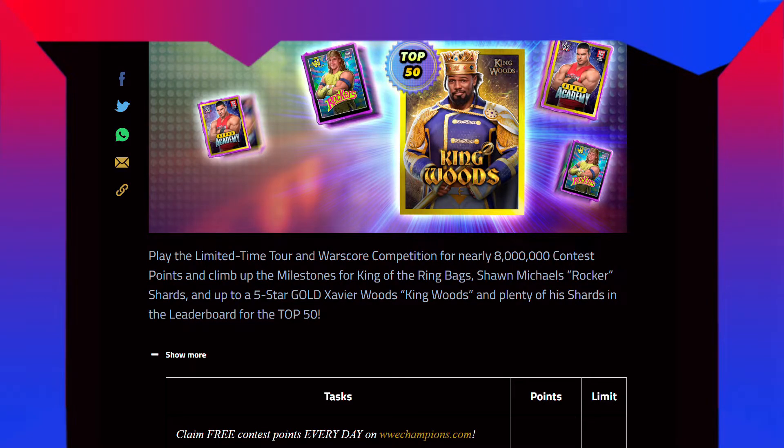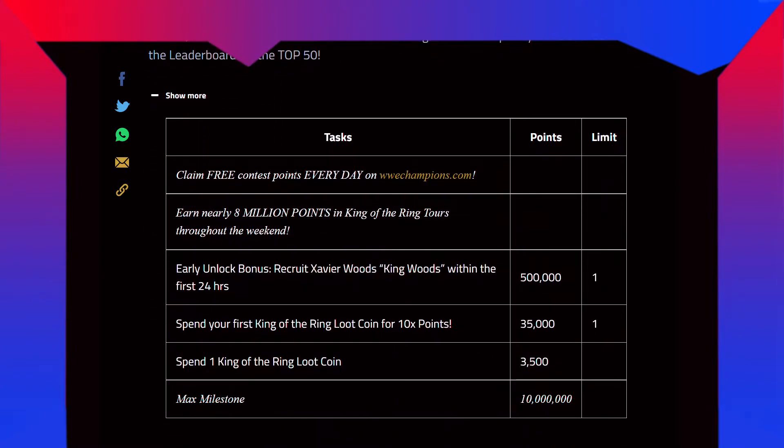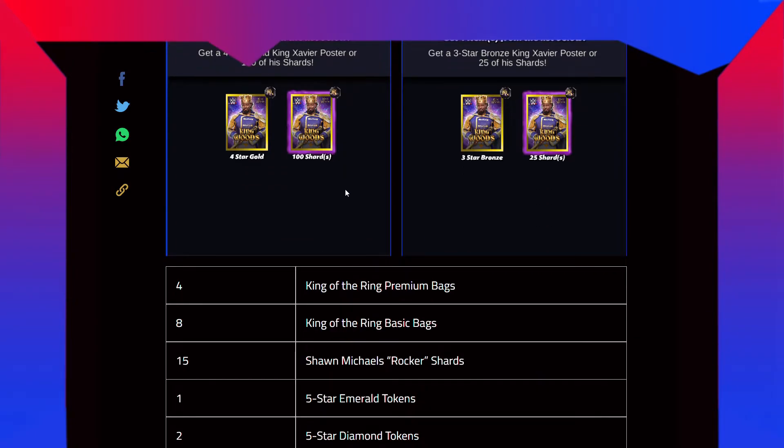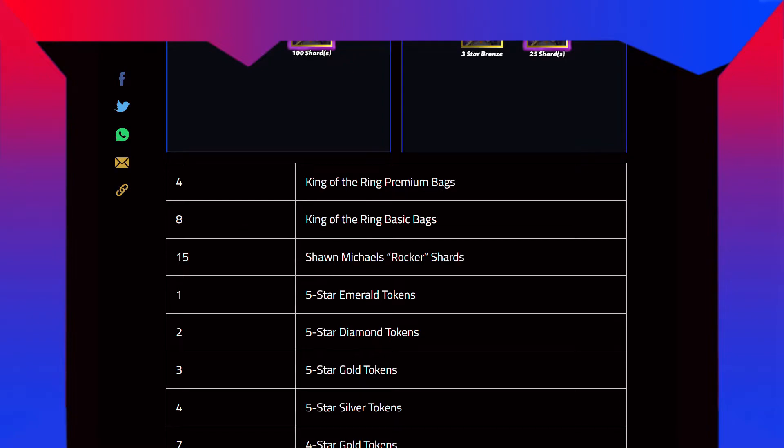Claim free contest points every day on portal. Earn nearly 8 million points in the King of the Ring tour throughout the weekend. Early unlock bonus: recruit Xavier Woods King Woods within the first 24 hours for 500k points, once only. Spend your first King of the Ring loot coin for 10x points — that's 35k, once only. Spend one King of the Ring loot coin for 3,500 points with no limit. The max milestone is 10 million. The regular free rewards include 4 King of the Ring premium bags, 1 King of the Ring basic bag, and 15 Shawn Michaels shards.